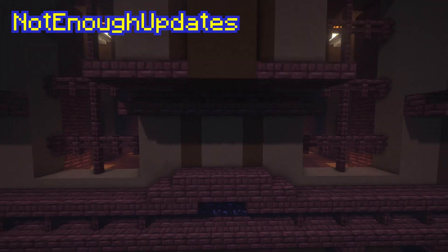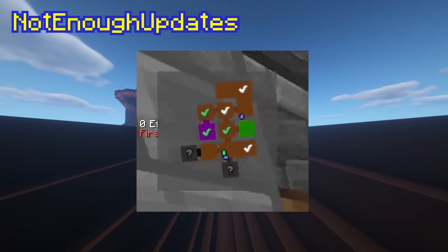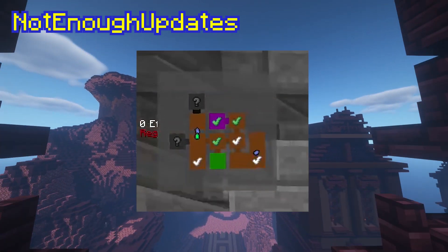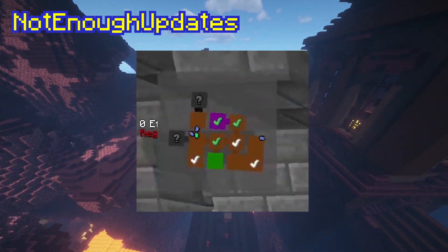The biggest thing that it adds for dungeons is a dungeon map in the top left. This acts as a mini-map to show you the map in the ninth slot of your inventory without you wasting time to swap to it. This is very helpful in the heat of battles, as a few seconds of swapping slots could be the difference between life or death.